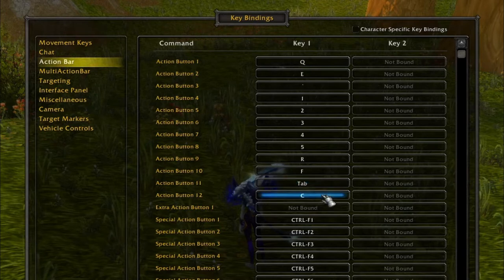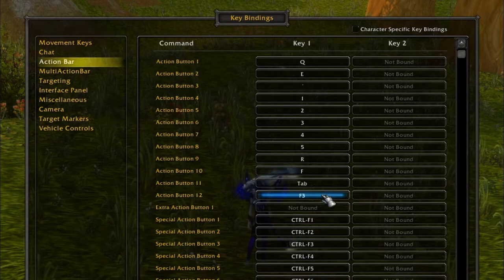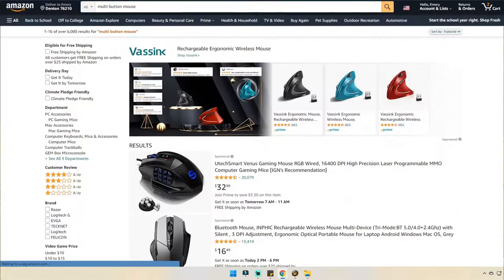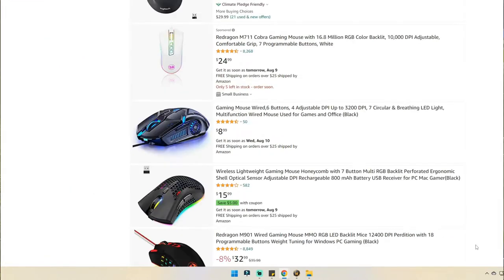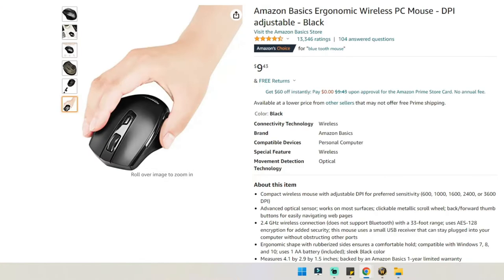Even scrolling up or scrolling down can be used as a key. You don't have to do all this immediately — just take it slow and keep these things in mind. You may even consider purchasing a mouse with a bunch of extra side mouse buttons. But you don't even have to have that. If you just have a mouse with one side mouse button just for targeting, that's already great.